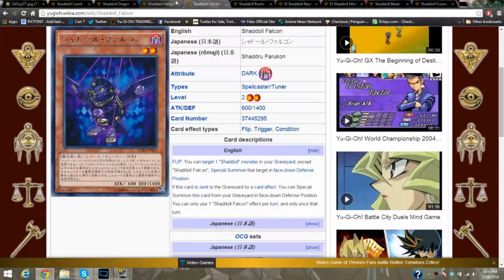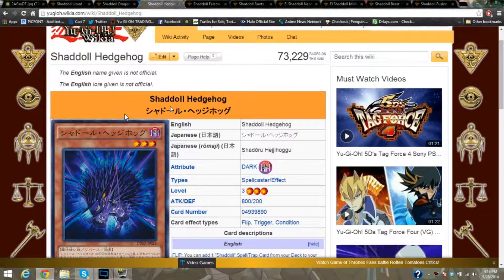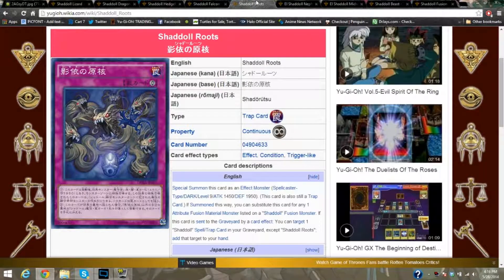They have synchro capabilities with different levels. Lizard and Dragon carry the rank 4 abuse. This is Shaddoll Roots — it's an effect monster at level 9. This card is still activated as a trap card. If sent, you can substitute it for any one attribute fusion material monster listed on a Shaddoll fusion. This helps if you're running pure and don't have lights — you play triple of these. I haven't fully worked on the deck's ratios yet.